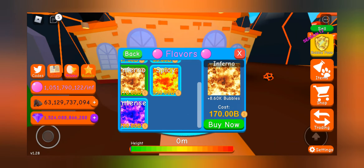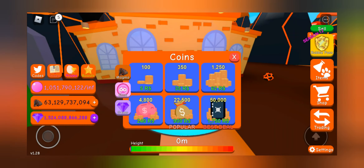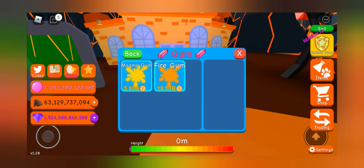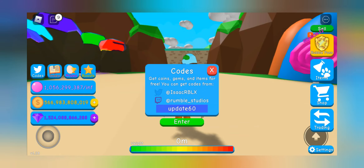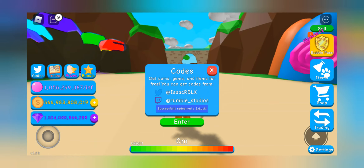We also got two new gums, two new faces, and two new flavors. These are some of them. I bought the stitched face thinking I don't have money. These are the flavors that you could get. And yes, now I don't have the money for it. These are the new gums.